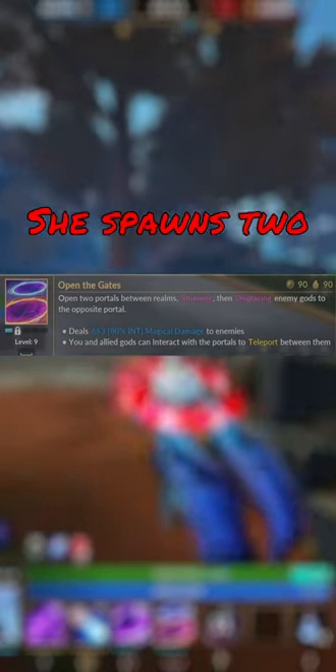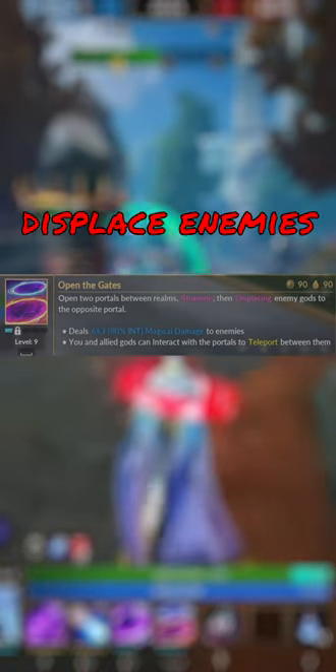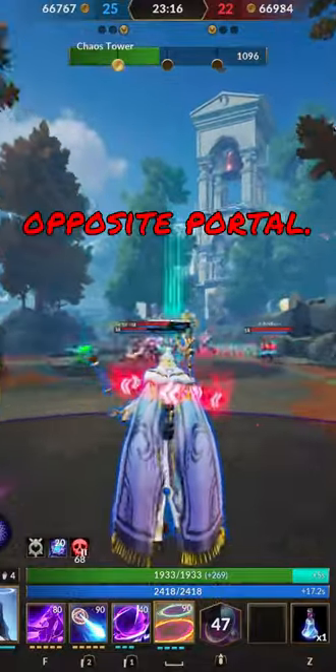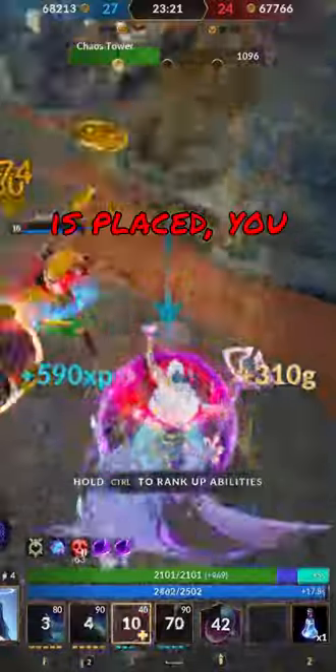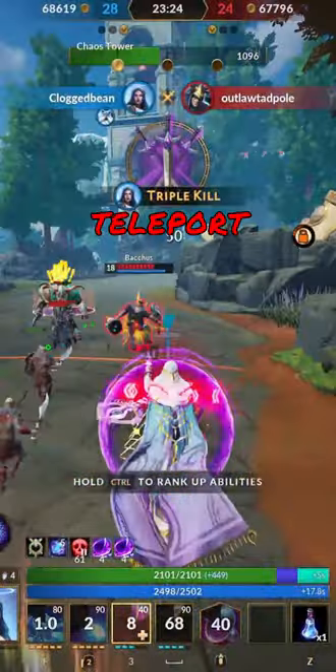Hekate's ultimate is Open the Gates. She spawns two portals that displace enemies to the opposite portal, and this also deals a large amount of damage in the circle. Once the portals are placed, you and allies can interact with them to teleport between them.